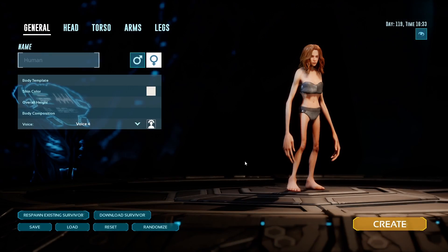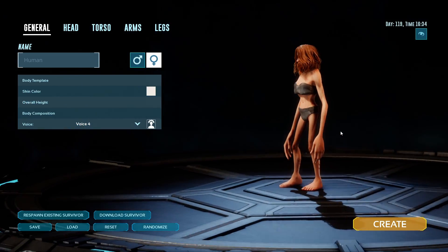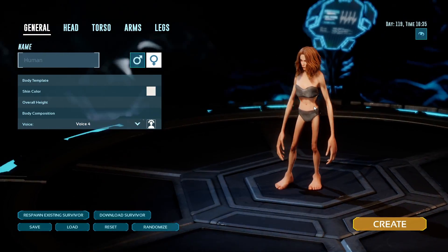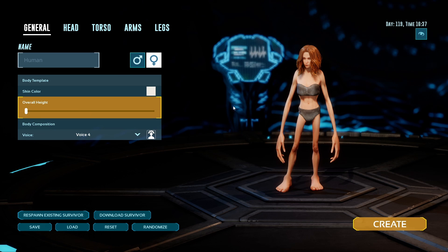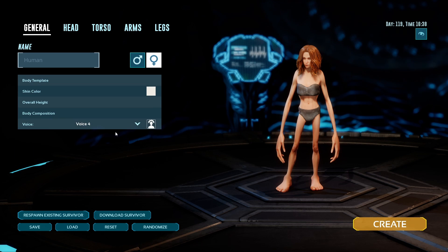So we're going to move over to character creation first. This is the first thing you run into when you're building a new character on a new map. As you can see, we've got a fairly oblong-looking girl here. Body template, I don't really touch that. Overall height, I drag all the way to the bottom. Body composition, all the way to the top left. And voice doesn't really matter — it's a personal preference. I always go with the female character as well.